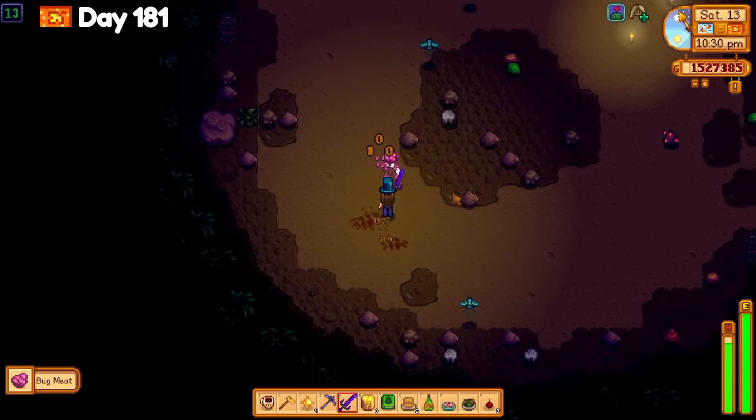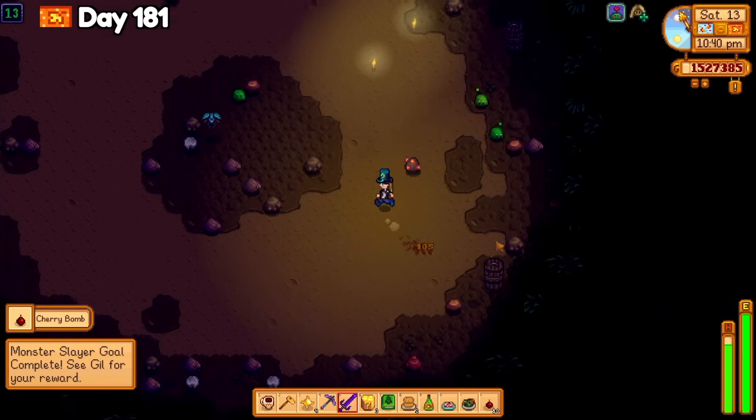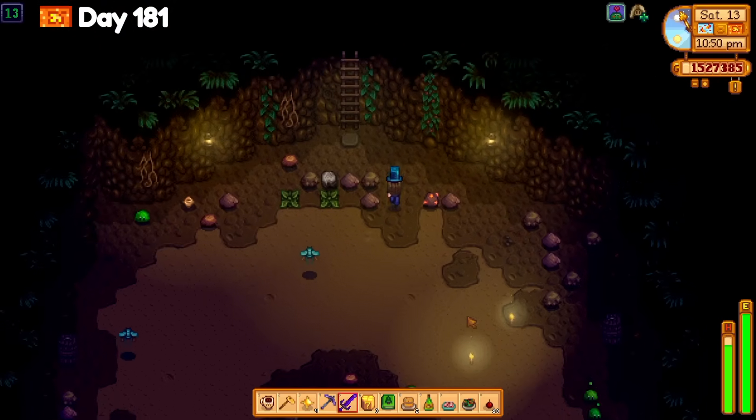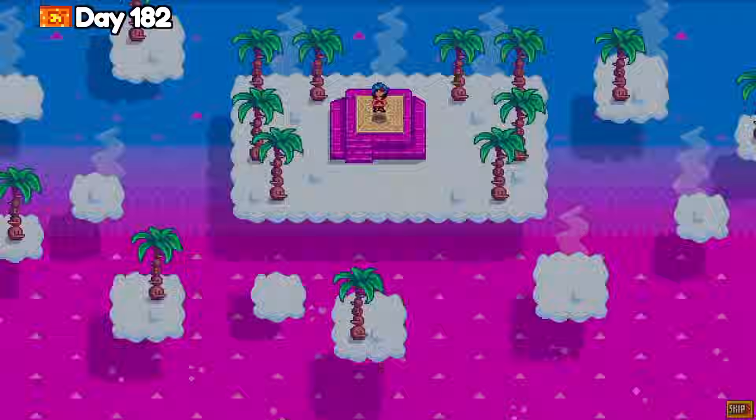Day 181 was a good luck day so I worked on monster slayer with monster musk after morning chores. I completed the dust sprite goal at 5pm and then went to floors 5-15 to finish the doogies monster slayer goal at around 10pm. All that's left for the monster slayer goals is mummies, pepper rex, and the magma sprites in the volcano mines.